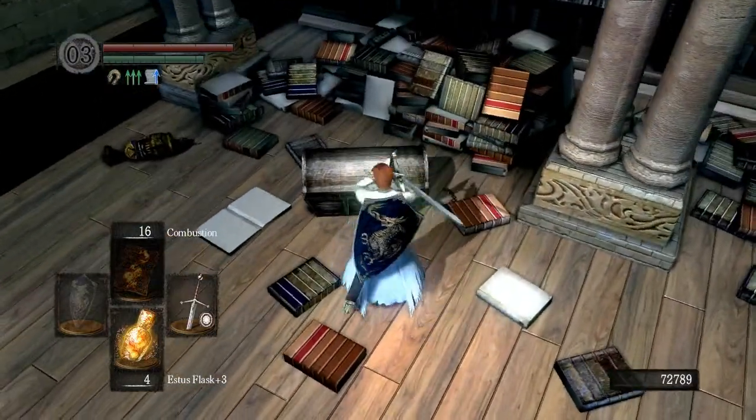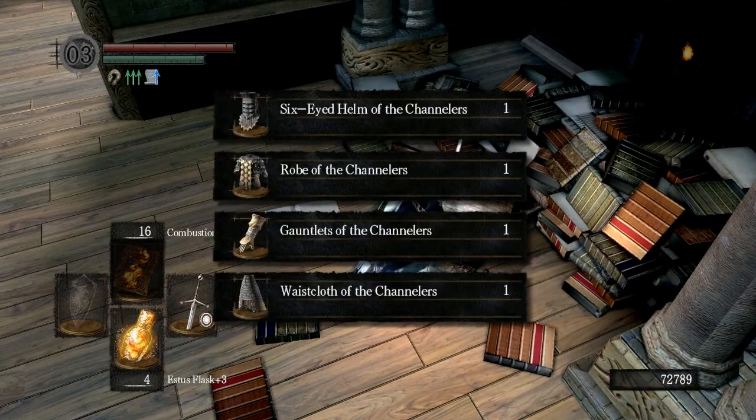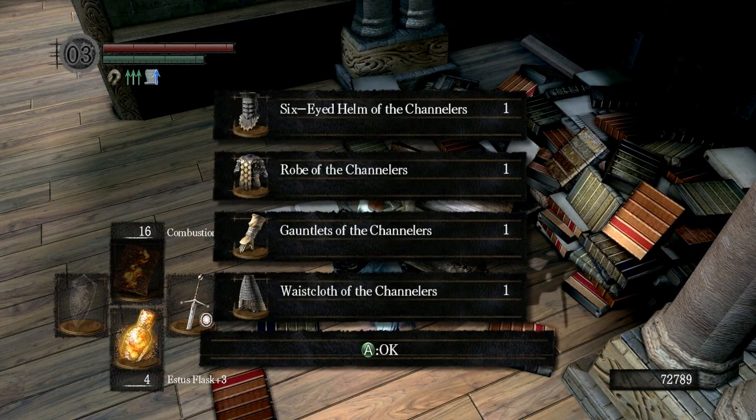Right when you come in there's this chest here. Open it up and grab your loot — here is the Channeler's Armor Set.